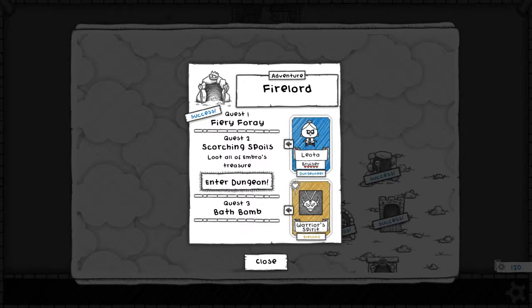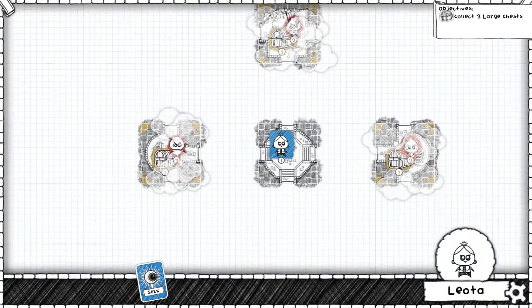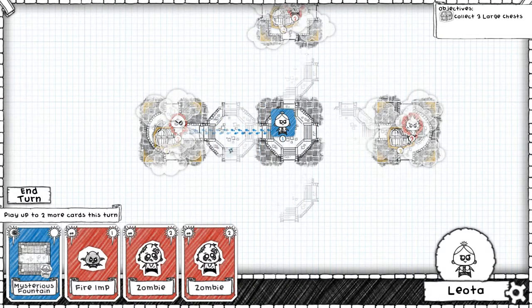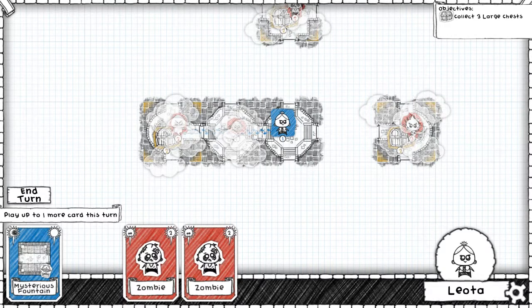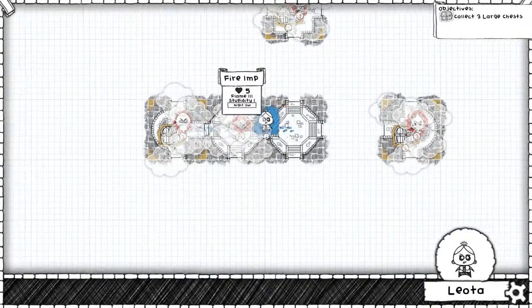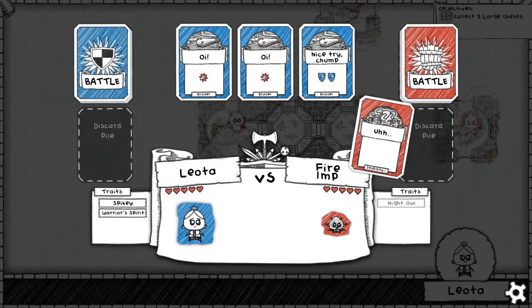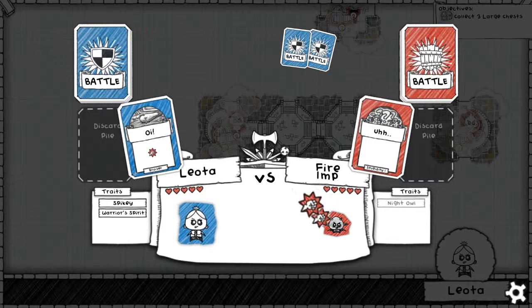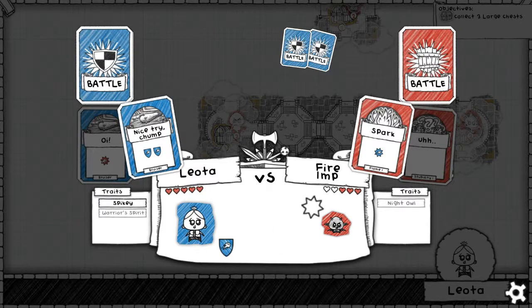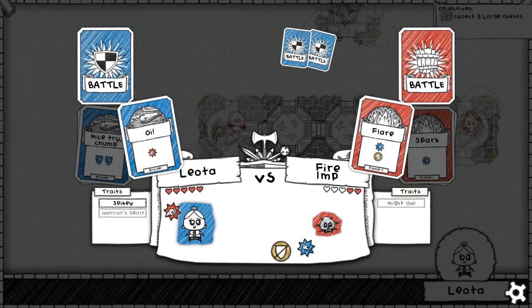Let's start off a little bit better this time. Let's not go towards the level three and take on a level two right from the beginning. We do have a level one Fire Imp we can take on. Go get that Fire Imp — it's Night Owl, it doesn't really matter. He doesn't have anything that'll do anything, so let's just oi him. He gets a stupidity card, we get Warrior Spirit and an extra hit. Get a Spark — we block it, should get a spiky hit. And that's unblockable, so we'll just oi.